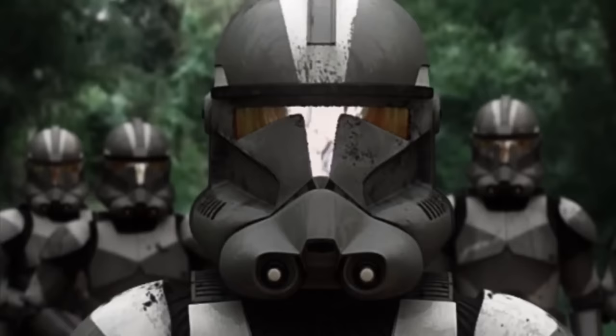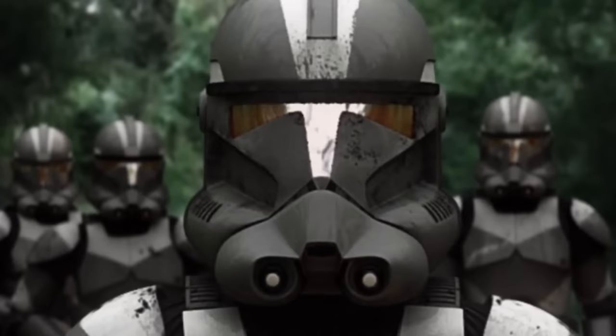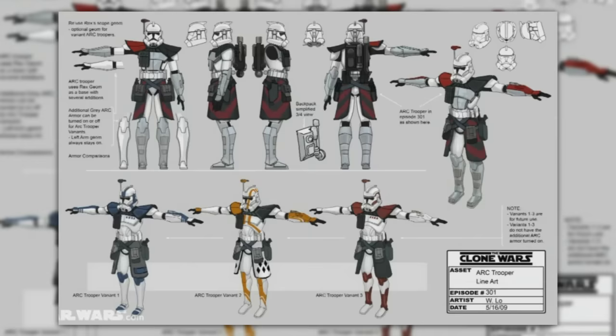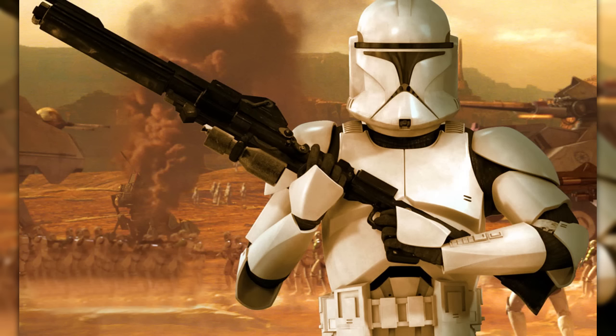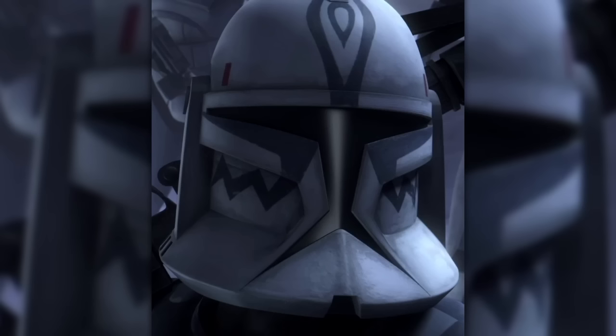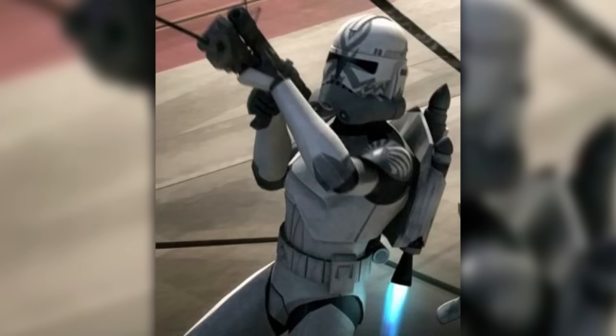These are the commonly known ranks, but the system was actually much more complicated, with each of those basic categories containing a handful of more specific ranks which weren't visually differentiated at all, though the HUDs in clone helmets had distinct symbols for each rank. Within the basic category of Private were two ranks, Trooper and Corporal. Troopers obviously made up most of the Grand Army and had no command whatsoever, simply doing whatever role they were assigned by higher-up officers. One trooper in each squad would be selected to receive the rank of Corporal, giving that clone a limited degree of command as second in command to the sergeant.